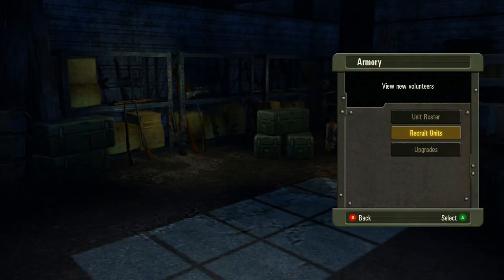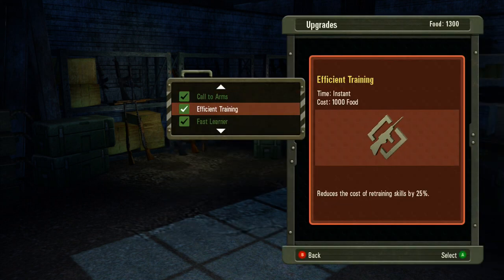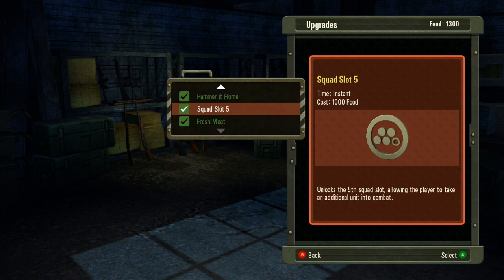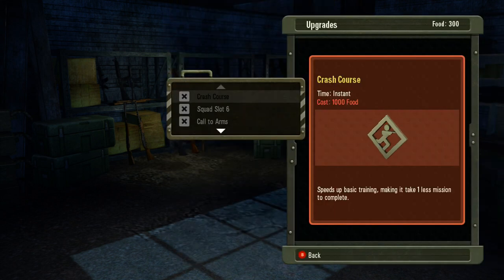Now the upgrades. We've got Crash Course, Call to Arms, Efficient Training, Fast Learner, Hammer at Home, and Squad Slot 5. All of these work in various capacities on the play field, and it's up to you to research the ones that are the best for your play tactics.